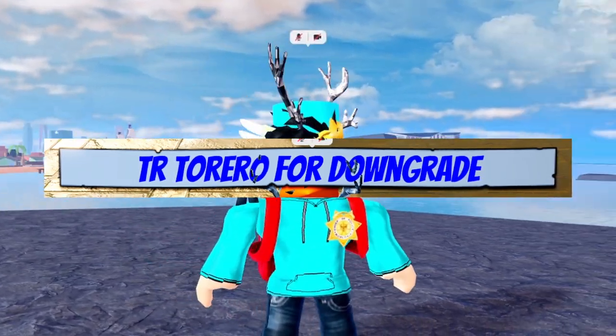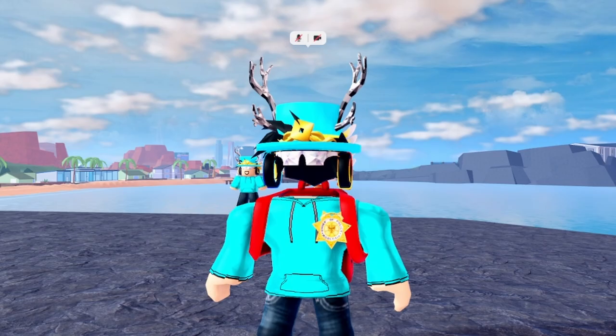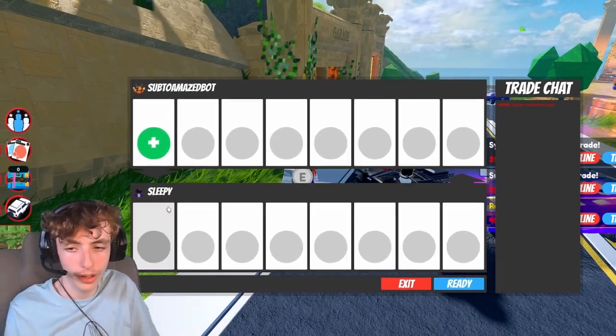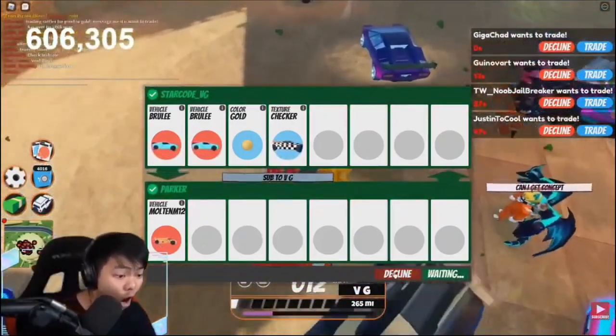Some other terms people use in trading are downgrading or upgrading, which is exactly what it sounds like. If you have your tag as 'Trading [item] for downgrade,' it means you're trying to trade that specific item for multiple items that equal its value. If your tag says 'Trading [item] and [item] for upgrade,' it means you're looking to trade both items for one or more items equal to the combined value.